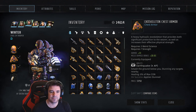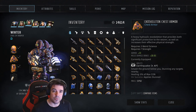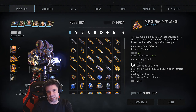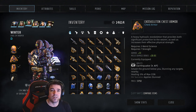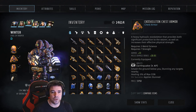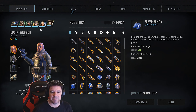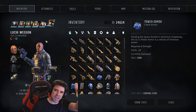Once I get the nuclear set, I'm going to do a comparison of probably all the heavy sets — which will include the Vipertin, the nuclear, the exo, Chem Tech, and the power armor set. Anyway, there it is — hope it helps, catch you on the next one.